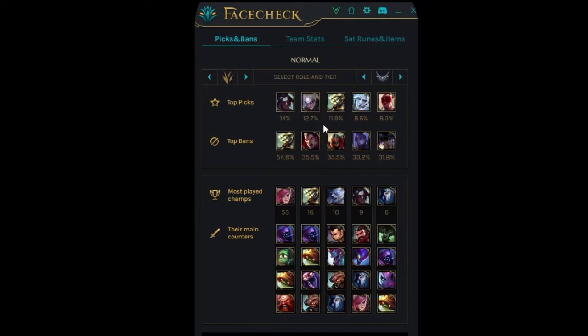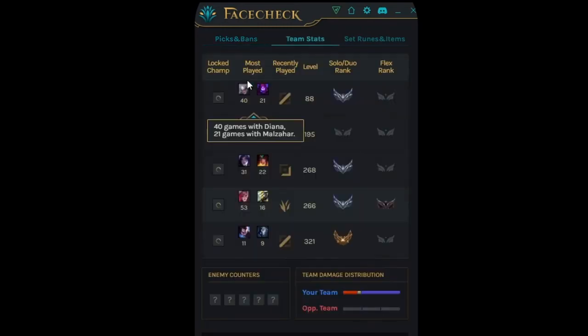Facecheck has a pretty solid interface for selecting and banning champions. There are some top picks based on the meta, as well as some top bans based on the meta. Beneath that, there are your most played champions and several of their counters. These are great for ban recommendations, as you have several specific to your lane and to your champion ban options as well. I think this is a very solid list, and if you can't decide who to ban based off of what you're looking at here, well, just guess and pick randomly.